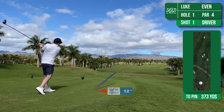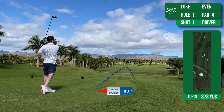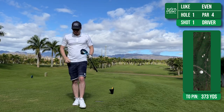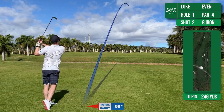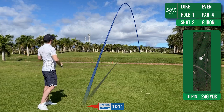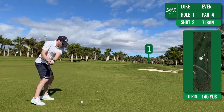Hole number one is a par 4 with a slight dogleg to the right. Bunkers halfway up the fairway but obviously they're not in play with a tee shot like that. First tee nerves getting the better of me there. So now I'm looking to play this 8 iron just up past the corner of the fairway and again I've not caught this particularly well. But it still gives me a line into the green.